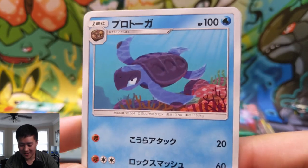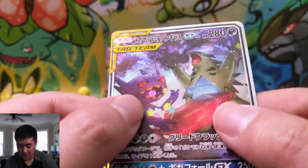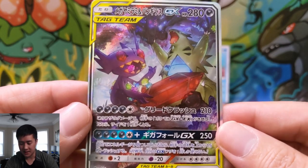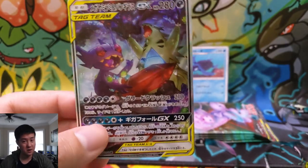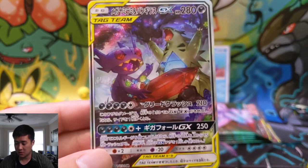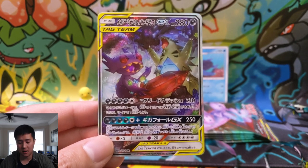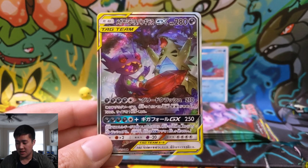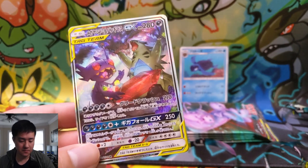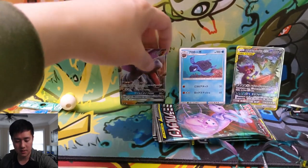Yes — Tortuga! This is the one I really wanted — super cute turtle, not very strong but we'll take it. And oh there it is — there's our tag team! This must be the alternate art. There we go, our first alternate art in our Japanese openings and it looks amazing. We pulled a Sableye & Tyranitar tag team. For two Darkness plus a Colorless, Greed Crash does 210 damage and takes one more prize card if the opponent's active GX or EX is knocked out. Gigafall does 250 damage if you discard 15 cards and attack your opponent's deck.